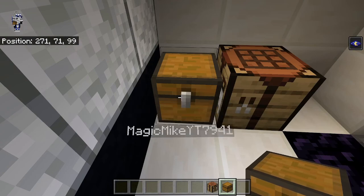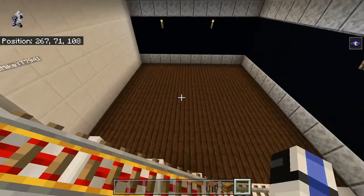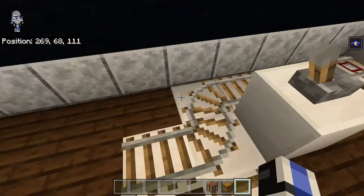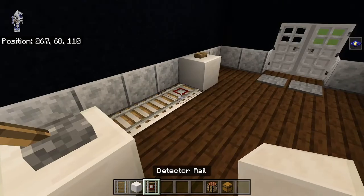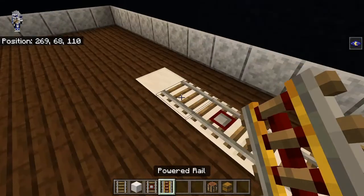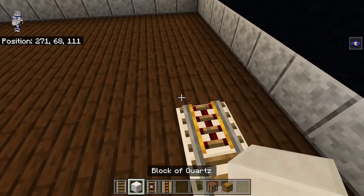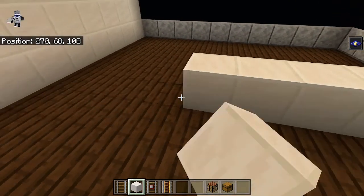Next up we'll finish the rail system on the outside and then work on some redstone, which Paradox is going to show. For now, we're going to extend this up another three blocks. We're grabbing our detector rails - there's going to be a detector rail, a rail, then a powered rail going there, and then a block right here.